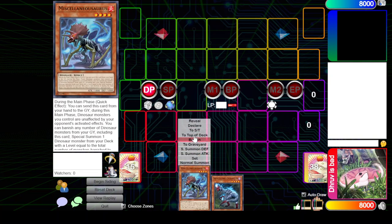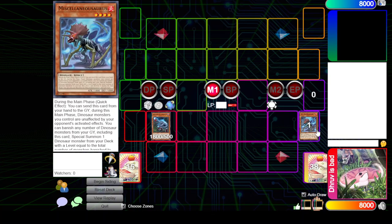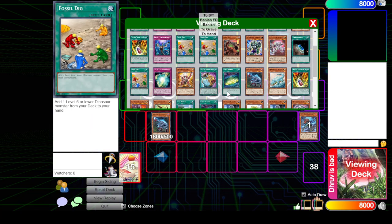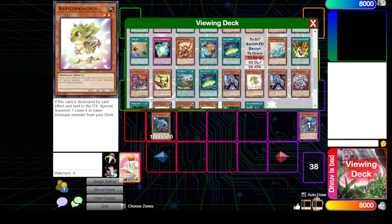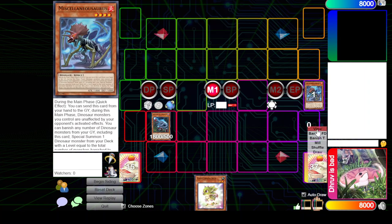Hey guys, CC Duke coming back at you again with a dinosaur combo tutorial. I played dino for a bit, but this combo is actually pretty cool and I just wanted to show it off and see everyone's thoughts on it. So we start off with our misc and then we ovi - such a baby vanish misc.